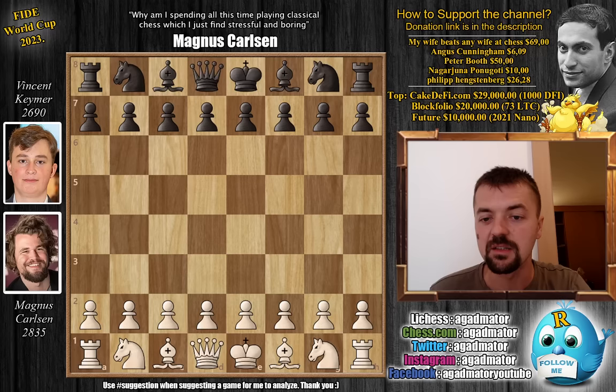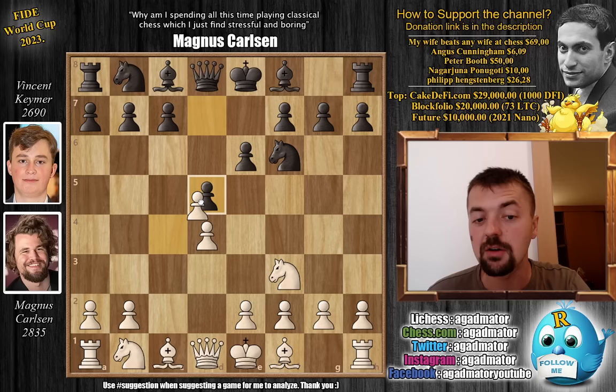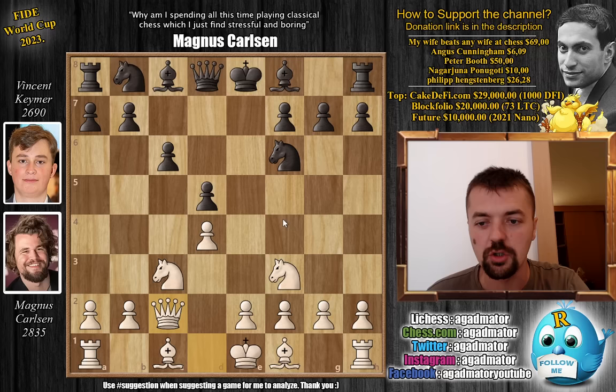Magnus has the white pieces in the first game and opens with pawn to d4 — even though he got a win with e4 in the classical game. We have knight f6, c4, e6, knight f3, pawn d5, c captures on d5, e captures, knight c3 — a nice exchange variation of the Queen's Gambit Declined — c6, and queen to c2, something Magnus often plays against Firouzja and Nepomniachtchi. A very solid line.